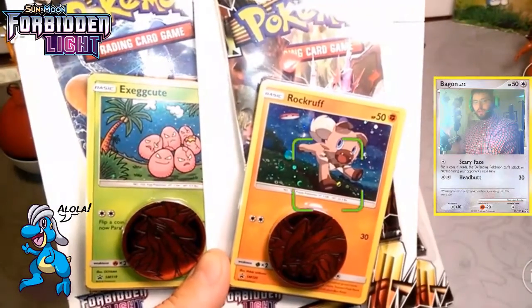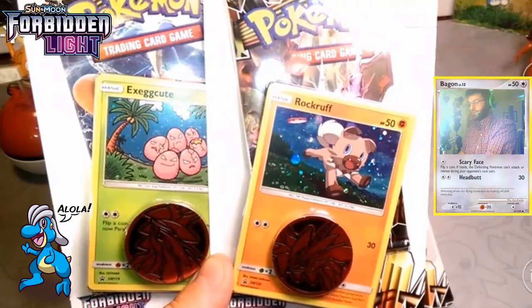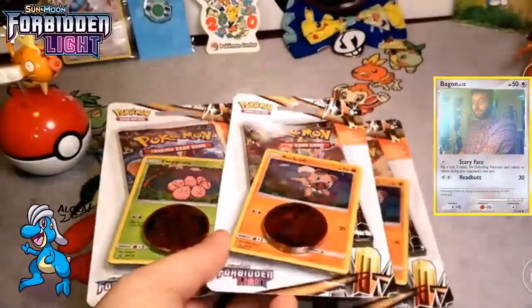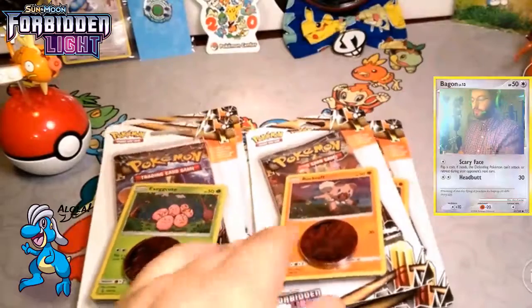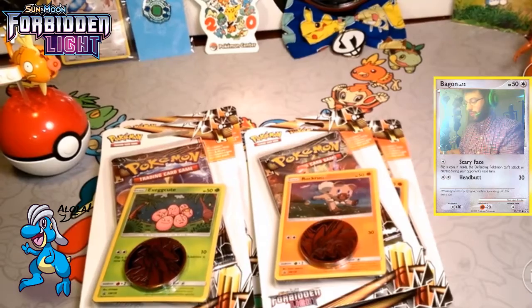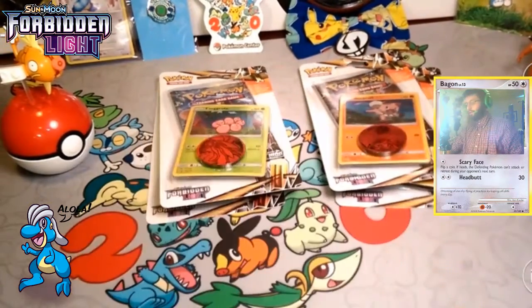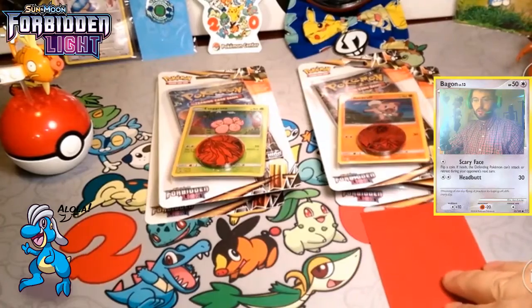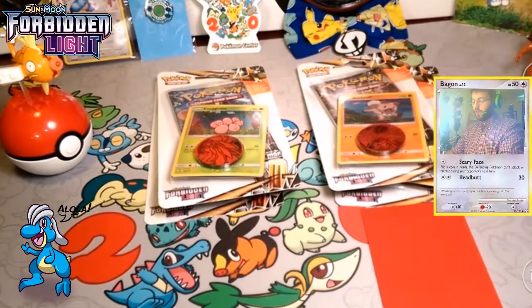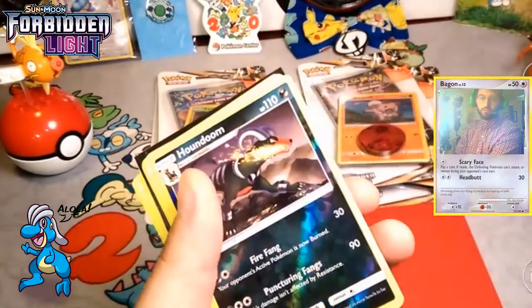So we have Rockruff and Exeggcute. These are sweet promos. I really wish they were more competitively viable. We also have a mystery card that I bought yesterday that I wanted to show off to you guys, and we're going to go through our pools for the week for the Crimson Invasion.